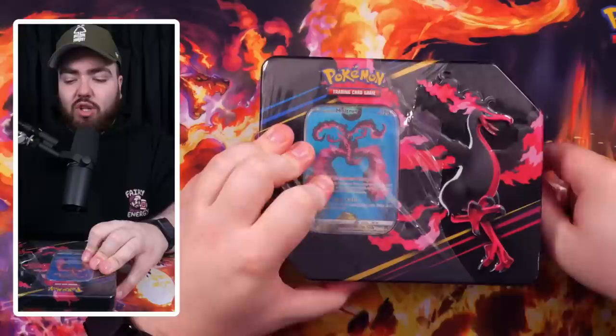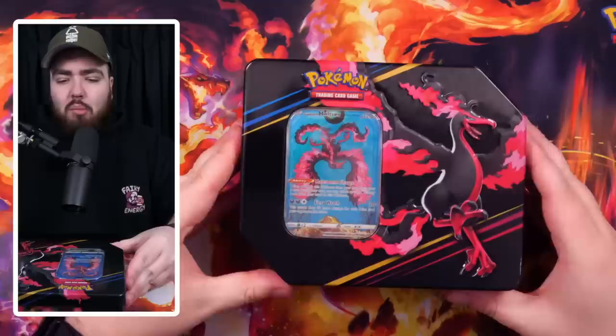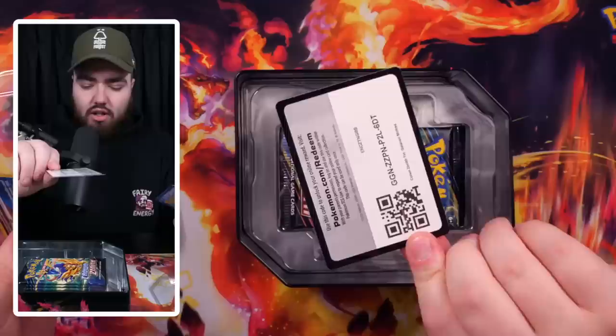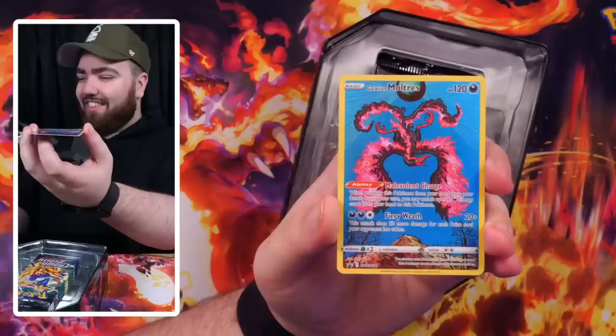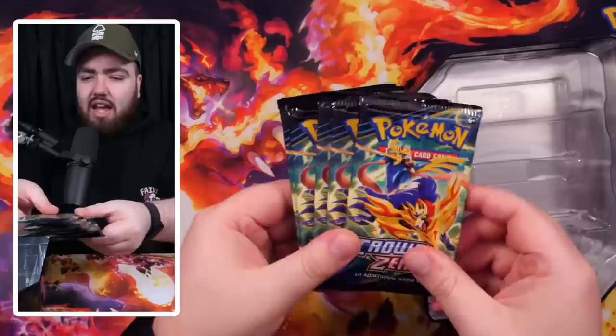I'm starting with my favorite: the Galarian Moltres tin. The Galeria Moltres is a really nice art rare promo card. These Crown Zenith tins are so popular — when they do art rares instead of V or GX promos it's just more exciting. I remember they used to do a Venusaur and Celebi tin with the special art version, which was really nice too. Code card, and look at that — the Galarian Moltres is absolutely stunning. The yellow border really pops on this one. Really clean card.